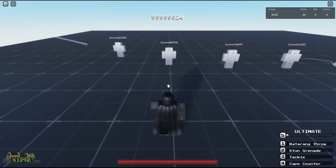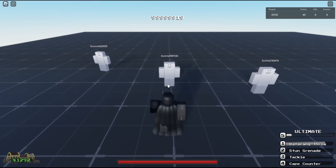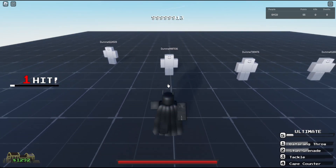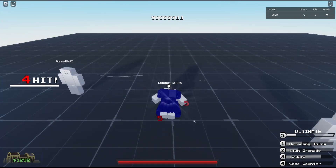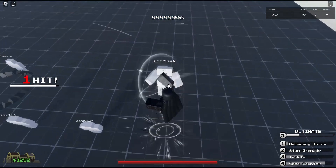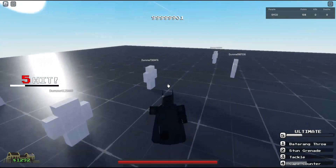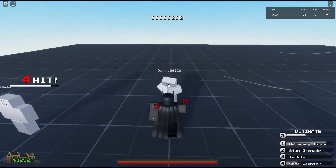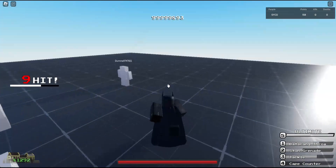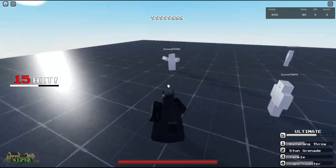The first move we have is Batarang Throw — it hits four times, each for five damage, so that's a good 20 damage right there. We have Stun Grenade that hits for 10, that's a good combo starter. We have Tackle, and then Cape Counter — that launches you and your opponent into the air so you can air combo and extend.